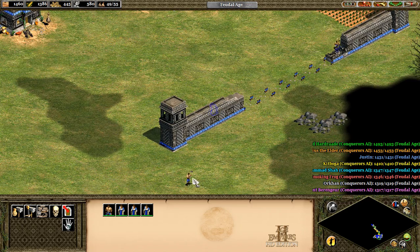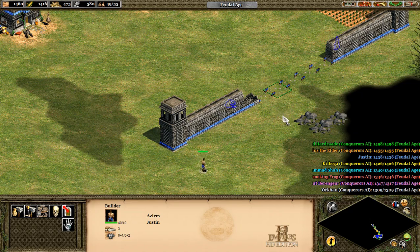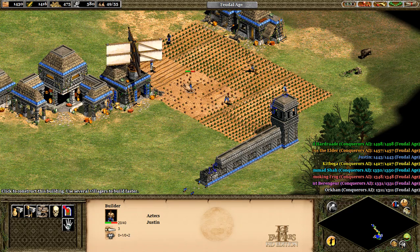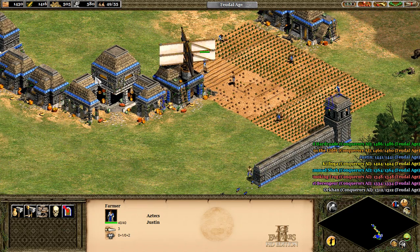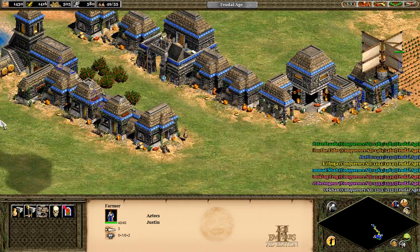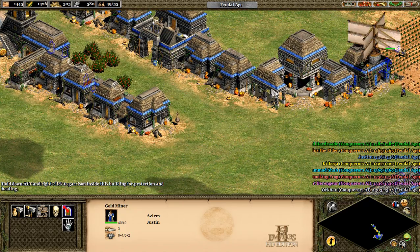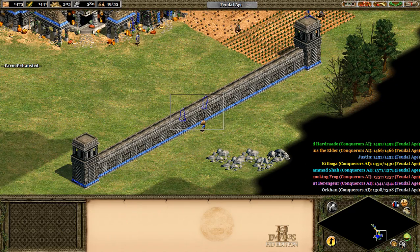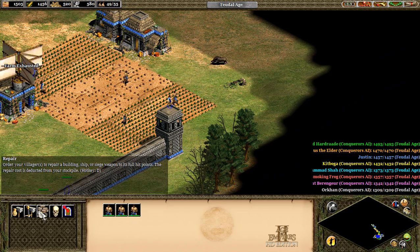They're still building the wall. Come on, help them out here. This guy's just standing there. She needs to help gather gold. Go gather some gold. This wall is looking nice. These three guys are doing wonderful. Let's continue building it.